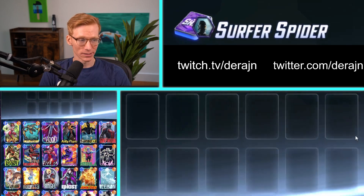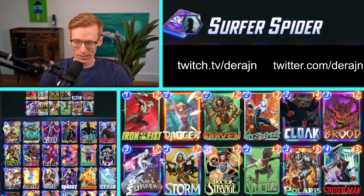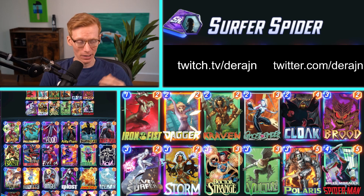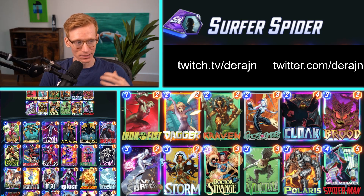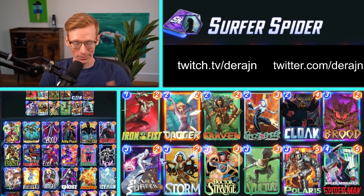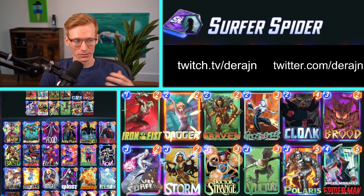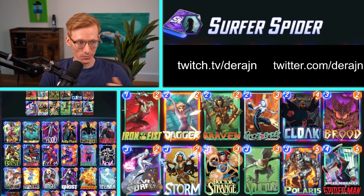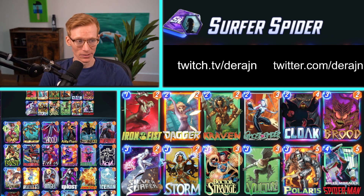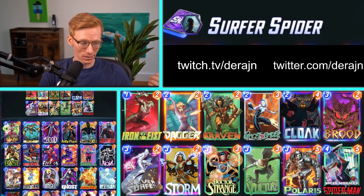Another deck that is really solid is the Surfer version. This runs a lot of the same cards that are getting buffed up, but it also runs Brood and Silver Surfer to combo with those three-cost cards, along with move cards. I teched in Storm here — you could tech in Wave or some other cards. Wave maybe not so good because you also want to play out multiple cards on your last turn. I figured Storm might be okay against Kitty decks because it locks down a location early.